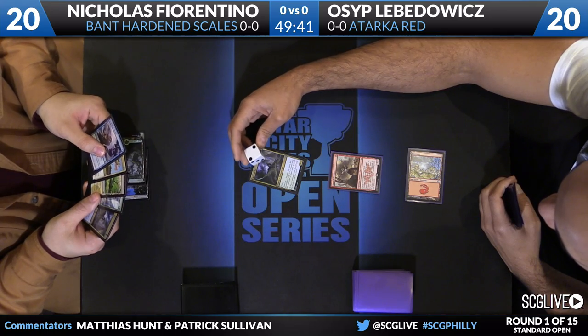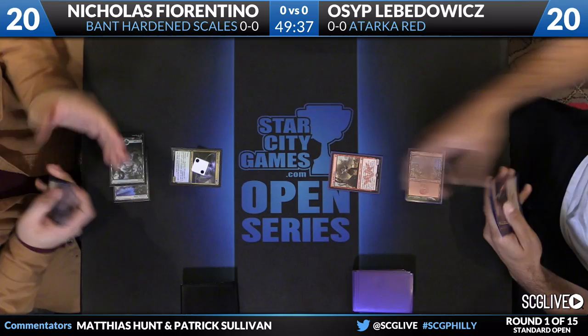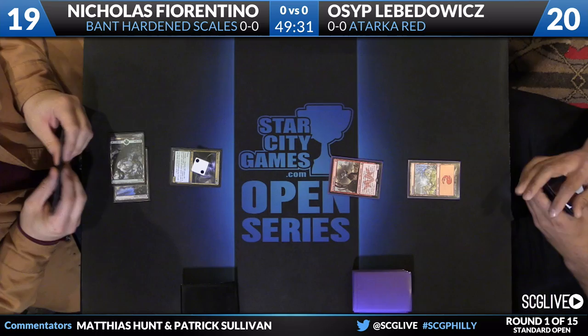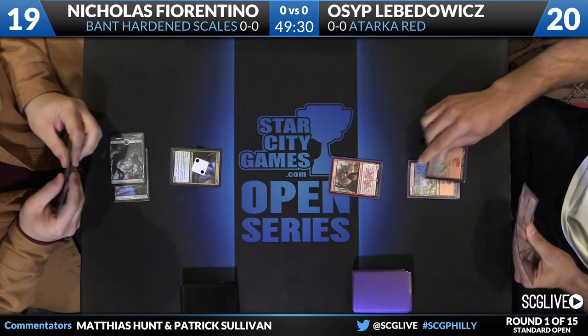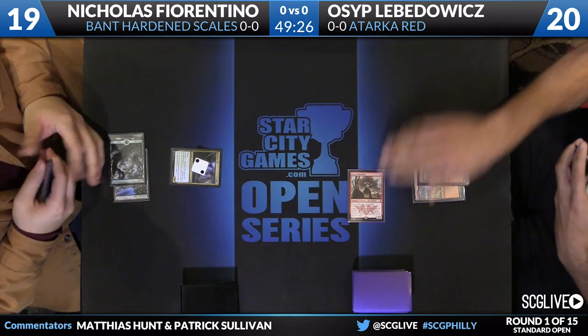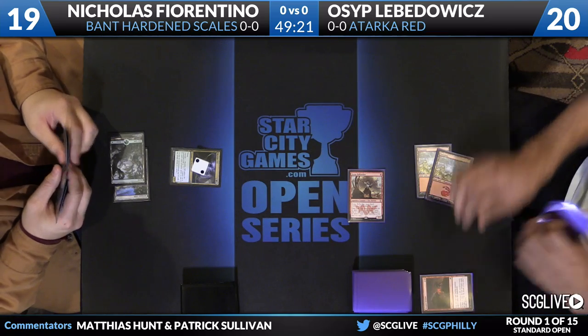Thanks to Yavimaya Coast, that's going to be a 2/2 flyer, playing green and blue for it. That creature's interesting — it's a scalable Skyreach Manta in a lot of ways. It's that card, except you need blue and green up front, but blue has flying and green has large creatures, so it makes sense as a blue-green design.